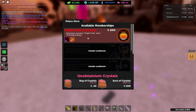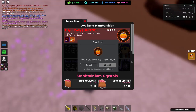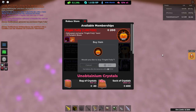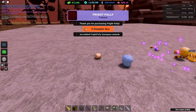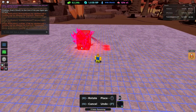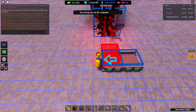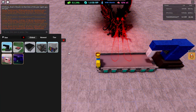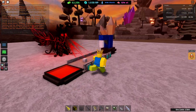First off, the big thing here that everybody's going to want to care about is the new Game Pass. Go ahead and purchase that and you'll get a new portable upgrader. It's only 200 Robux, so about $2. Let's see if it goes through. There you go — it is indeed a portable upgrader. Pretty cool.